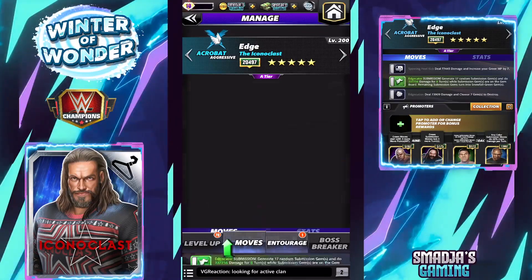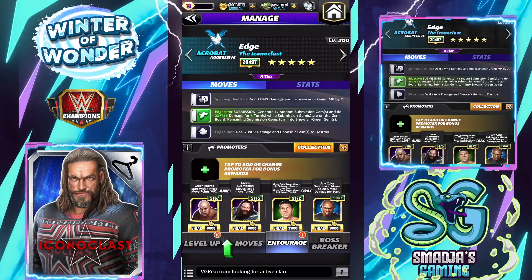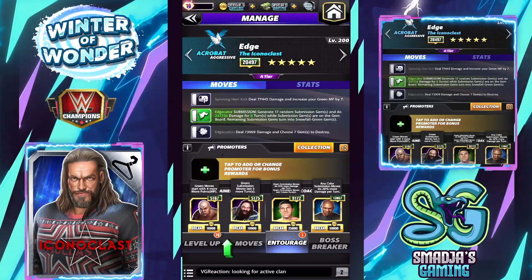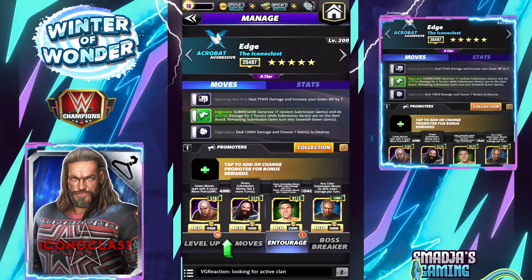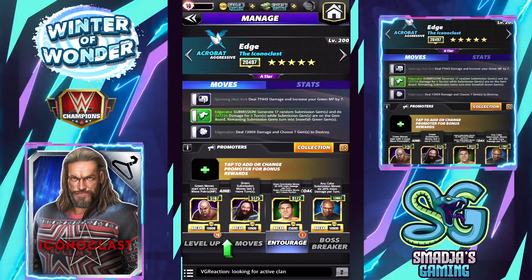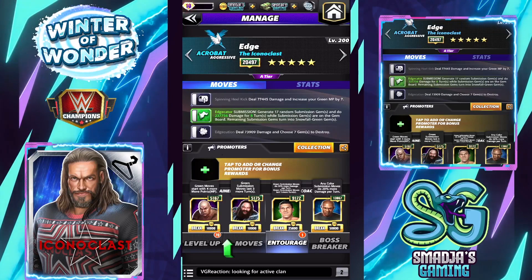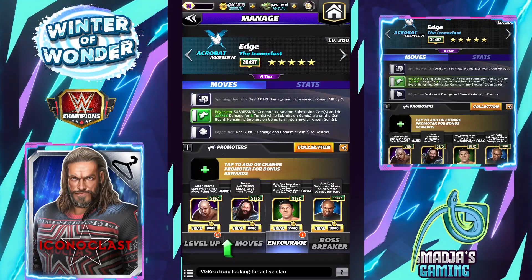Entourage for that build: we have the green MP Trainer George Steel, we have Bray Wyatt — green submission moves last three more turns, we have the legend Bruno Sammartino — green submission moves do 50% more damage per turn and last one more turn, and Shelton Benjamin doing an extra 20% more damage for submission moves every single turn.